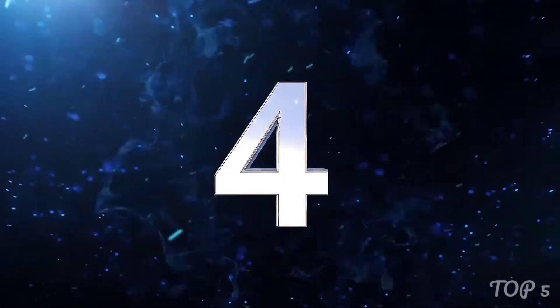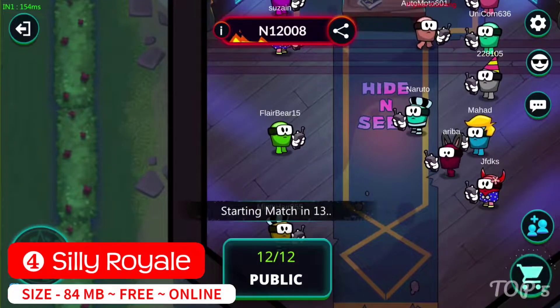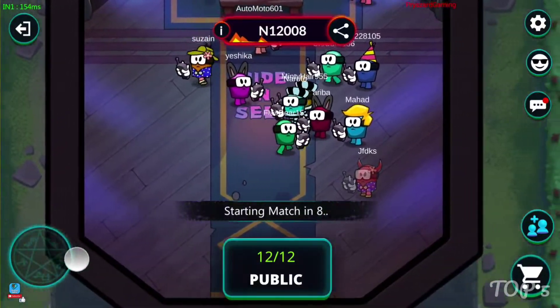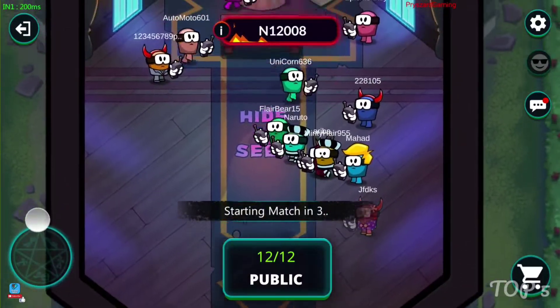Next, number 4: Silly Royale, Devil Amongst Us. One of the most exciting games from Indian studio Super Gaming. Silly Royale now has over 17 million players worldwide on Android and iOS combined. It is a real-time online multiplayer game which is played with 12 players in a haunted mansion or prison.